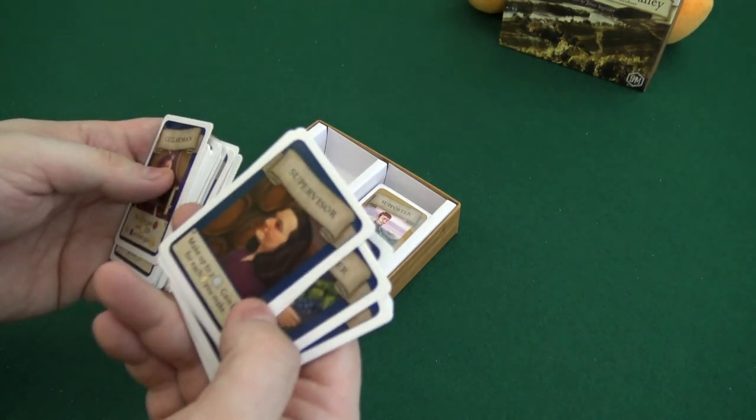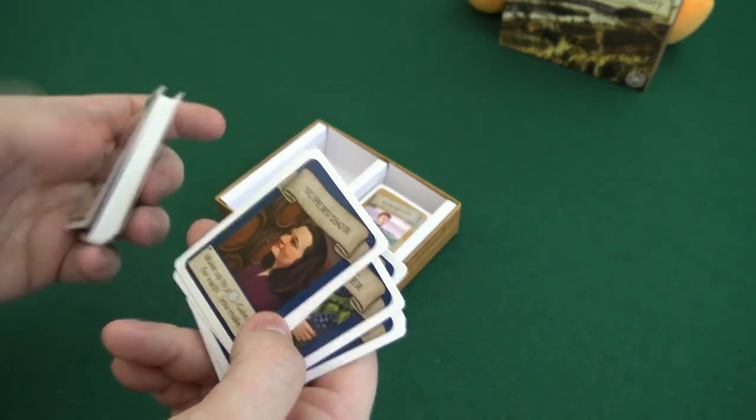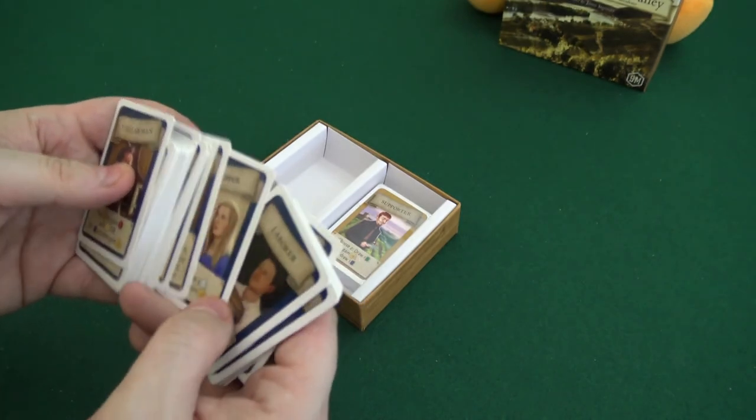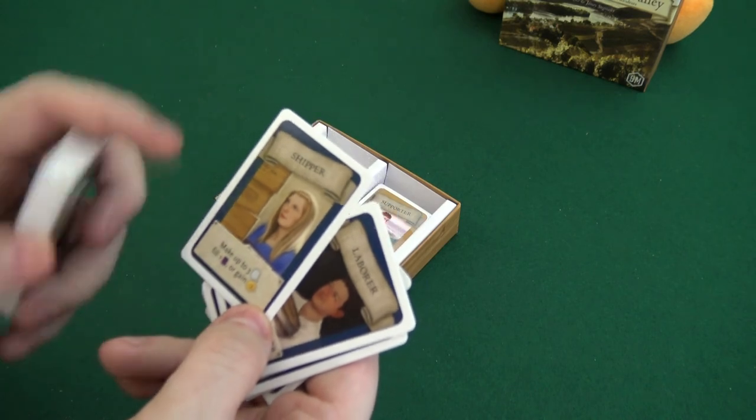Supervisor: make up to two wine, gain a point for each sparkling wine you make — that's kind of cool. Shipper: make up to three wine, fill an order, or gain three.